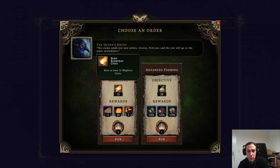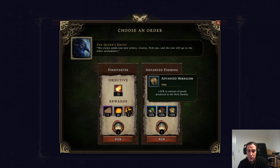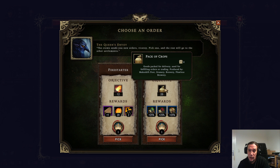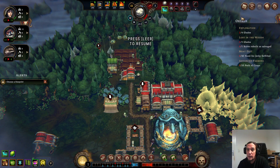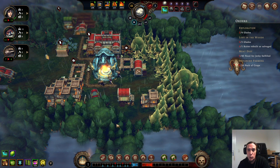Let's check what kind of order I can get here. We can burn Blightroth cysts — a pretty easily fulfilled quest — or go for packs of crops and get a lot of different farming upgrades. That's a tough cookie. The Blightroth one gets done basically by itself but takes a while; the crop packs are effort but doable at my own pace. I'm going to take the crop packs. The blueprint has to wait.